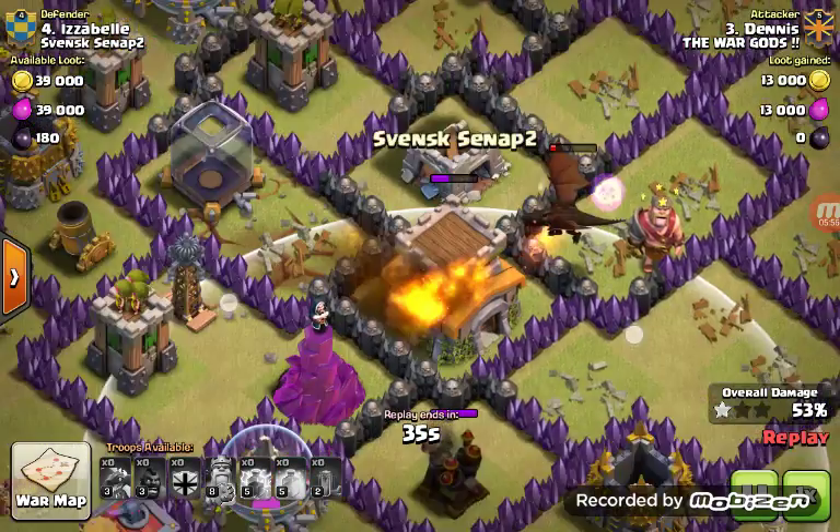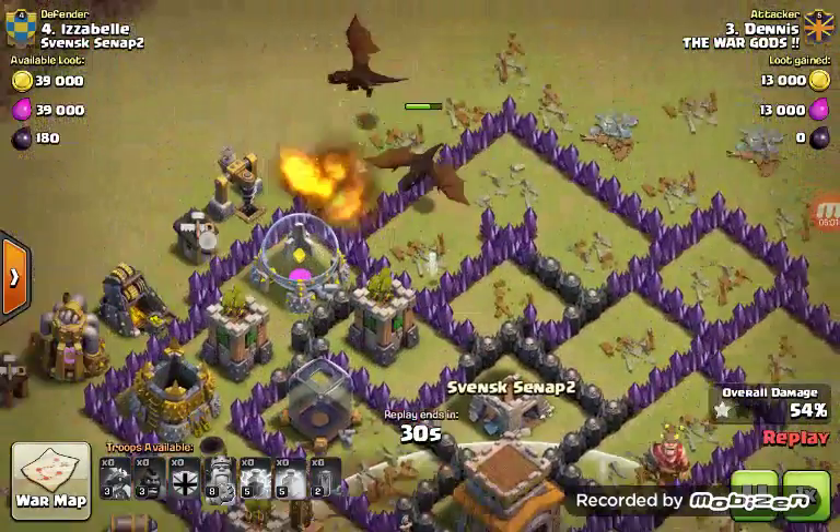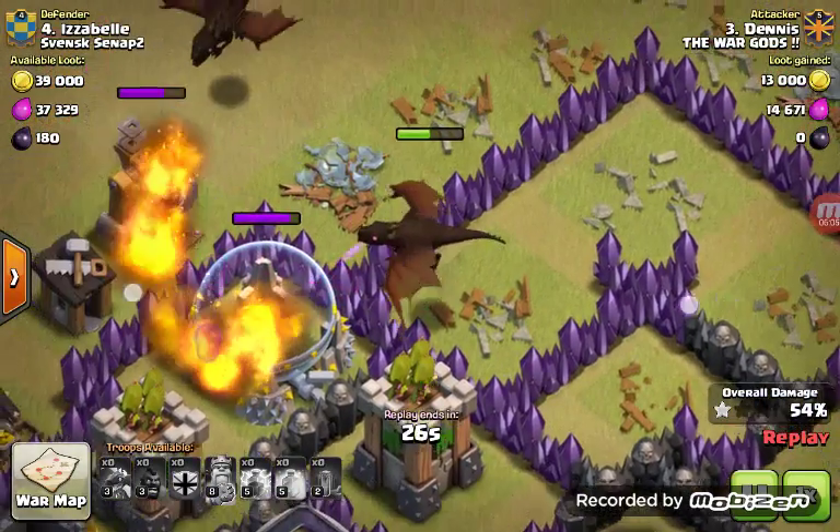Completely failed attack. The dragon goes towards the Town Hall but it dies. There goes the dragon with the Seeking Air Mine or Air Bomb — I don't remember, I can't see right now.